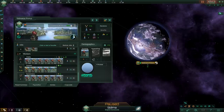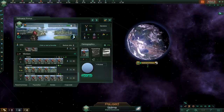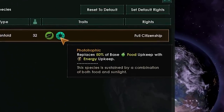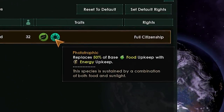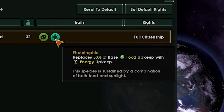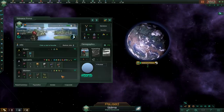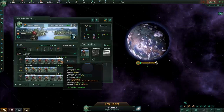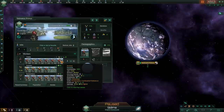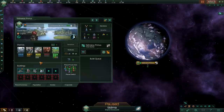Radiotrophic and phototrophic are two traits that are very similar to each other, except the radiotrophic version has a little spin on it. If we go to our species tab and look at phototrophic, it replaces 50% of base food upkeep with energy upkeep. This is very interesting because food is no longer really a priority for phototrophic species, as energy supplements all of that. In our population under workers, the upkeep is now half energy, half food rather than one food as before, meaning a slightly bigger focus on energy production and a smaller one on food.